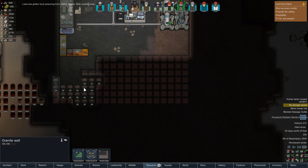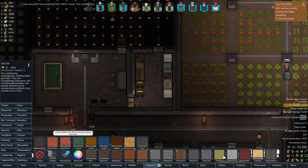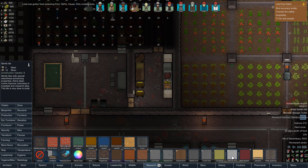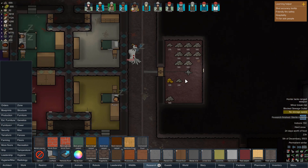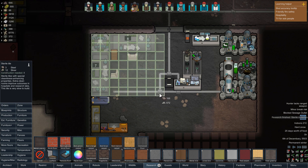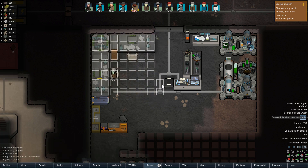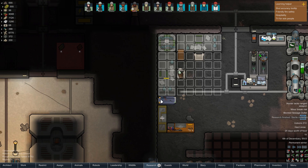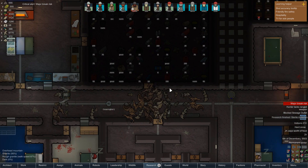Lobo's complaining about a dirty cooking area. I suppose she's got a point. We could just put a floor down — that would help out a bit, and also just keep on top of the cleaning. Let's put down some sterile tiles in here — stick some about here. I suppose we can just leave the essential bits.